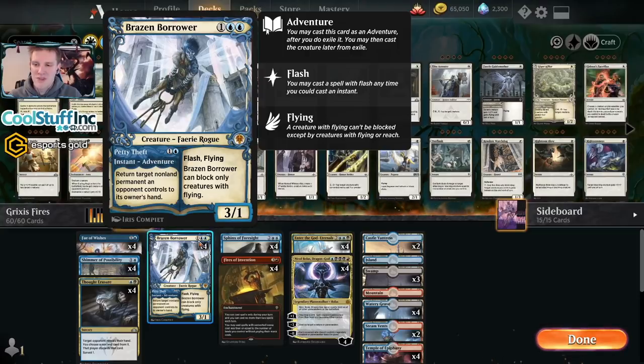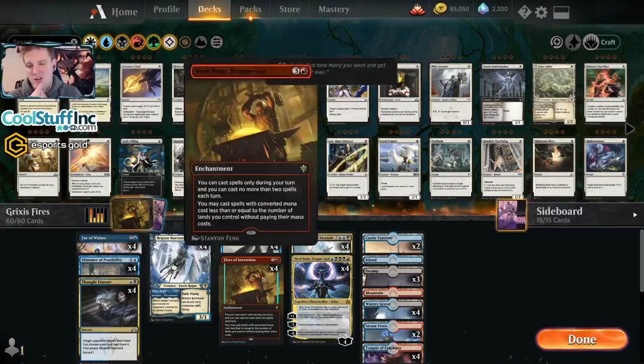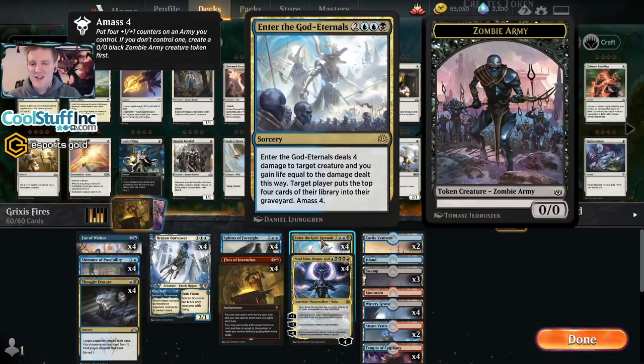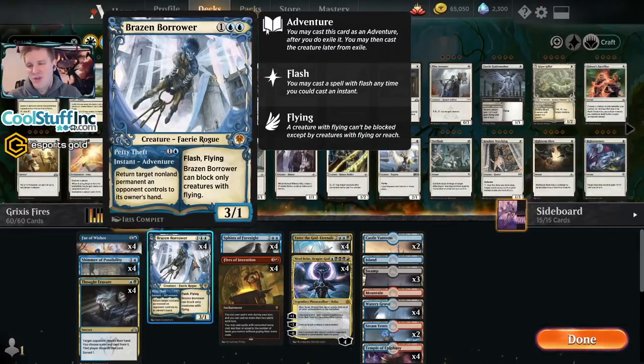I'm not sure about Brazen Borrower — this could be a Giant or some other removal spell. I like the Borrower because it's never dead; I can use it to bounce a permanent in pretty much any matchup and play the 3/1 flash flyer to apply pressure. Against control like Simic Flash, you can run out the Borrower and Sphinx and have a flying armada, forcing the opponent to react. That's when you get to do things like Nicole Bolas. Removal spells that are just removal spells are mediocre; you're better off with one that also does something, like Enter the God-Eternals or Murderous Rider.